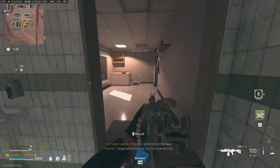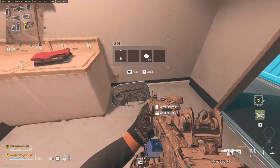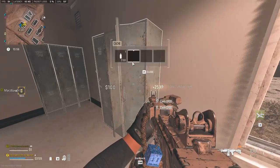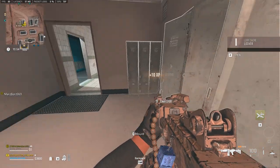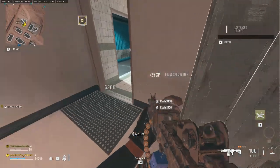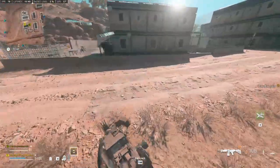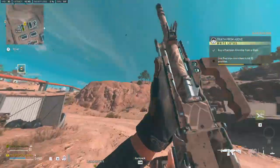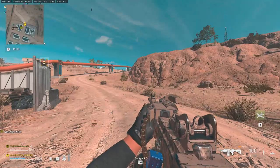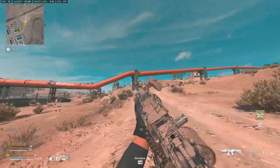Now we need more helis. Friendly airstrike on the way. Did you get any kills? Nothing that I saw — no hit markers or anything. Two kills, nice. So we need more helis. We're going to go and try the mission we are on our way to.